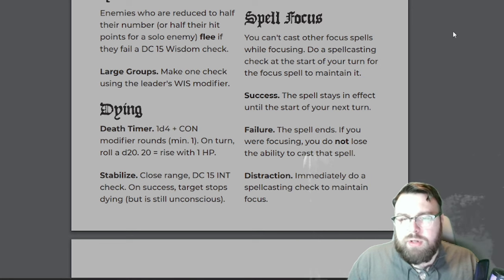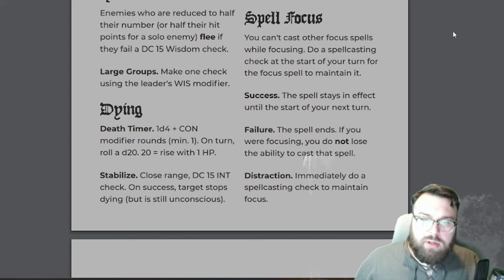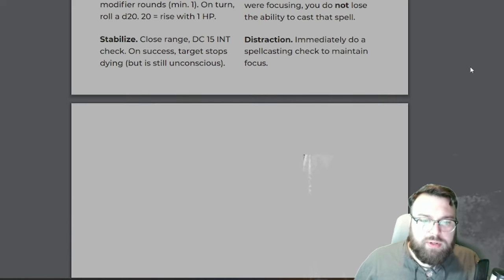Spell Focus: You can't cast other focus spells while focusing. Do a spellcasting check at the start of your turn for the focus spell to maintain it. Success — the spell stays in effect until the start of your next turn. Failure — the spell ends, but if you were focusing you do not lose the ability to cast that spell. Distraction: immediately do a spellcasting check to maintain focus. This is all pretty straightforward stuff, especially if you've played any OSR — old school renaissance — or old school essentials, things like that.